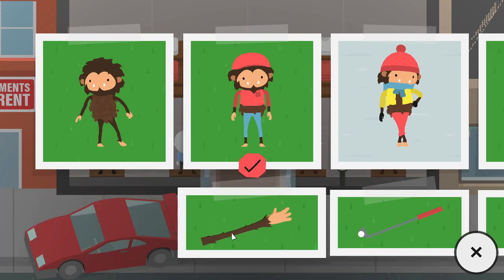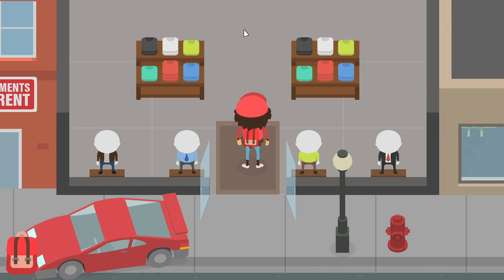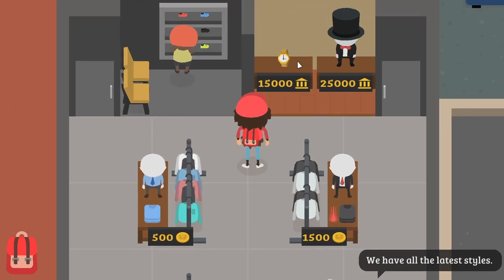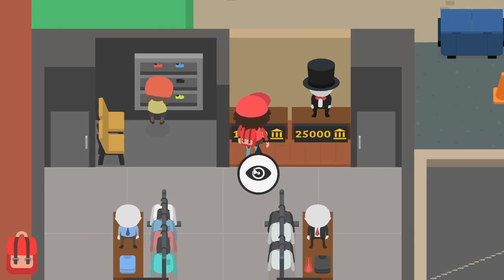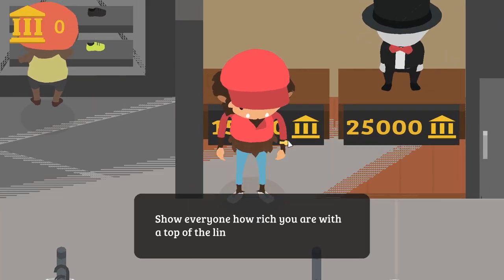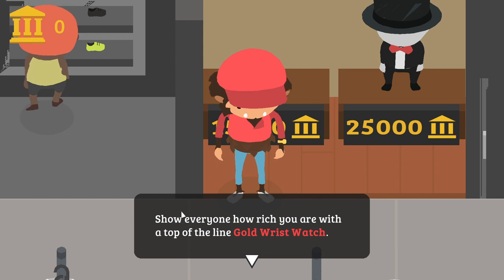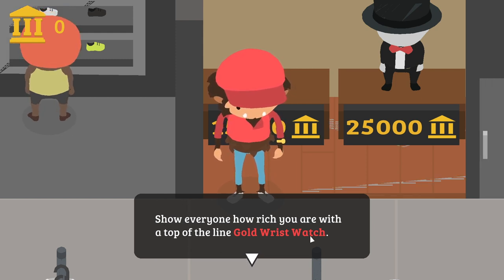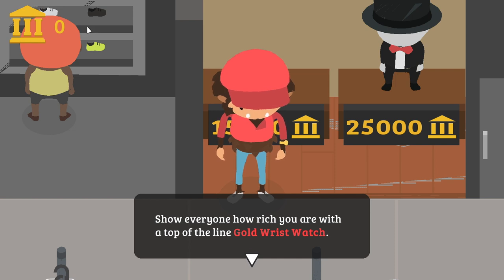Okay, so now let's go inside and go towards the gold watch that is right there on the display. Now click the button and it will say: 'Show everyone how rich you are with a top of the line gold wrist watch.' As you can see, I have zero coins in my bank account.